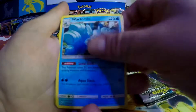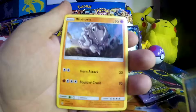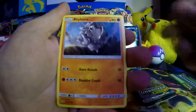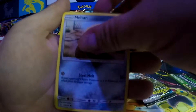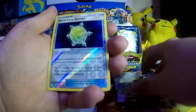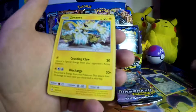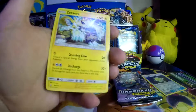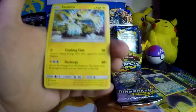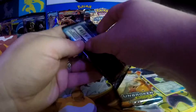We got Wartortle, Gloom, Haunter, Murkrow to go with the Honchkrow from the last video, Ryehorn, Meltan, Slowpoke, Rooper, Metalcore Barrier as a Reverse Holo, and Zeraora which we did not have yet. It's not holo or anything but I still needed it for my set, so no arguments there.